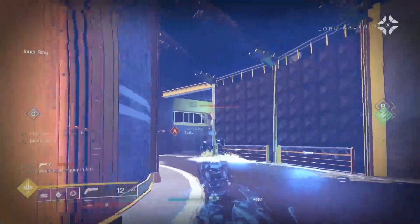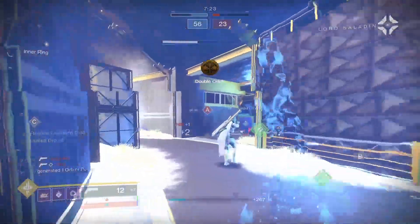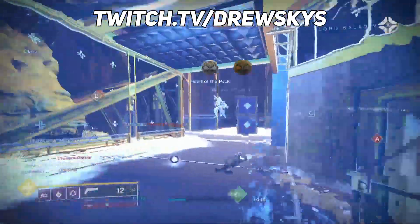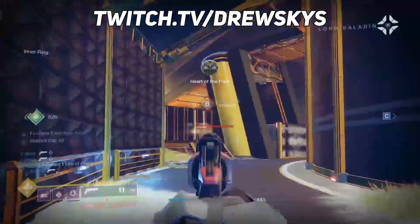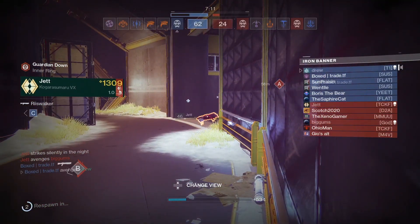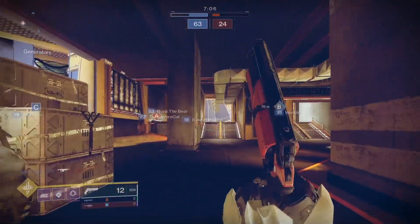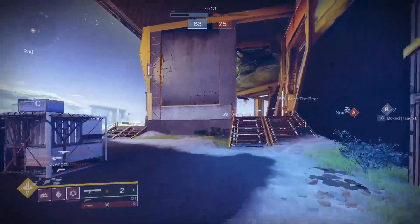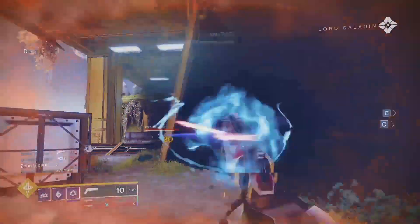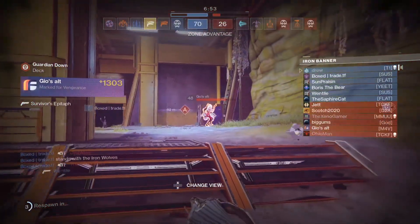I really underestimated how strong Surplus is as a perk. My fear with Surplus in the past was not wanting my weapon to feel different - I want it to feel consistent so I can develop muscle memory and be accustomed to how it feels, rather than it changing based on how I use abilities. But now with Six Coyote, it's essentially guaranteeing two stacks at the very least, and I go entire games with three stacks up. It brings the consistency I wanted to Surplus.